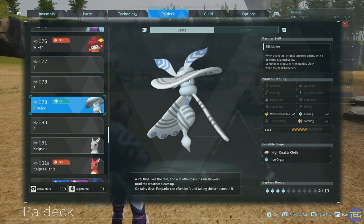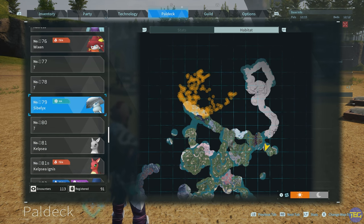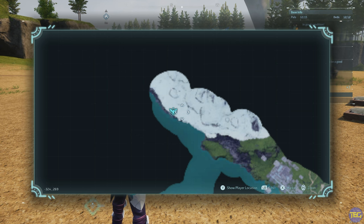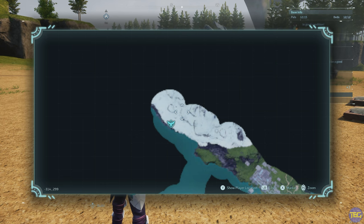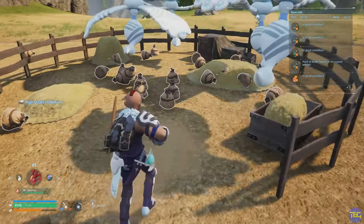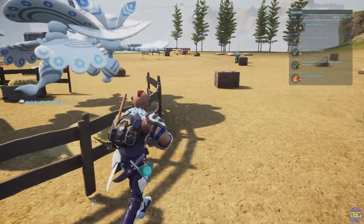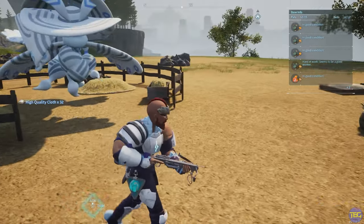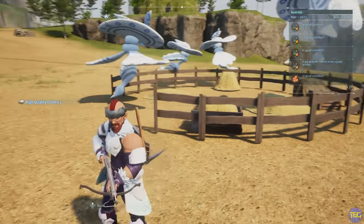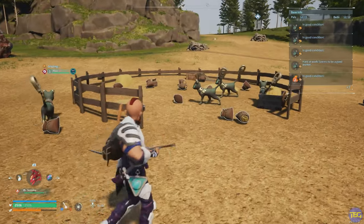Last but certainly not least is the Sibilix, an ice creature found right up in the top of the map in the frozen areas. You do need to be a bit higher level — they seem to be around level 35 to 38 once you go up into these areas. You can find them around the edges, such as the pristine snowfield accessible from the no man's trail, and capture them with hyperspheres. Using Sibilixes in a ranch, they'll drop high quality cloth — and they drop absolutely loads of it. It's a really useful pal, giving you a resource you'd normally have to craft. It does beg the question why we don't have more things like this — ingots, refined ingots, ice organs, or pal fluids from creatures. There's plenty of scope for lots of other useful things to be added to ranches.